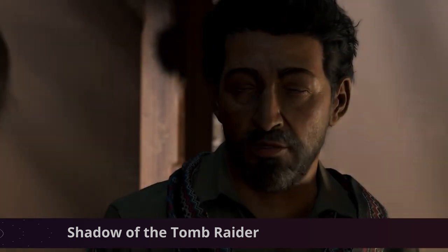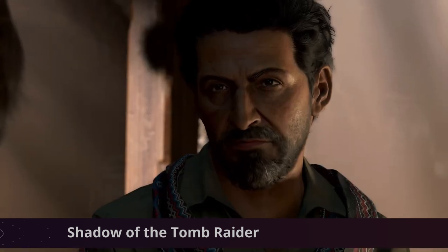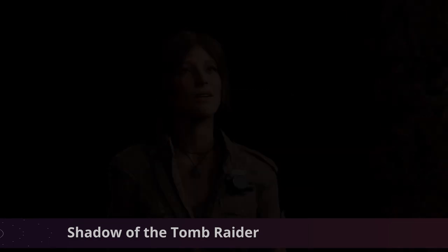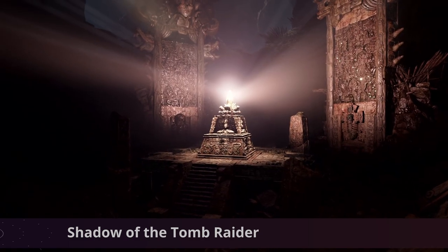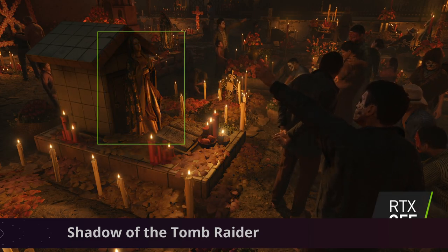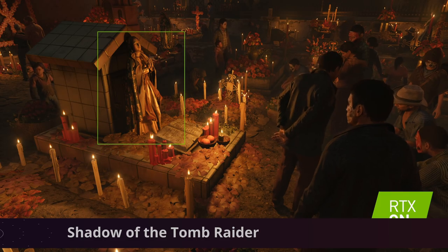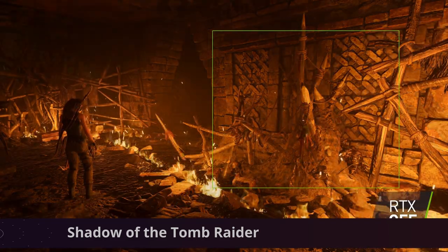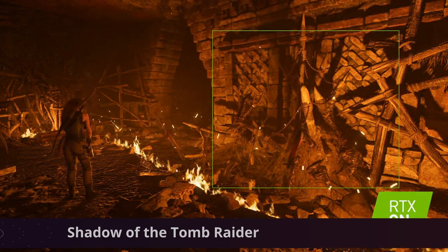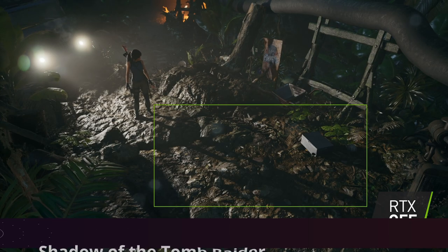Finally we have Shadow of the Tomb Raider, also on Steam. This is the final chapter of Lara's origin where she gets forged into the Tomb Raider you will know and love. You'll need to master an unforgiving jungle and quite a few challenges in order to survive, while also exploring underwater environments and deep water tunnel systems. The RTX functionality in Tomb Raider is a little more subtle than some of the others, but the shadow effects are really well done and it adds a new dynamic to the game.